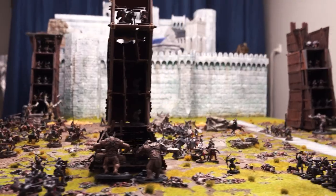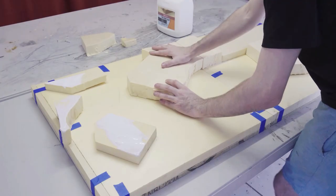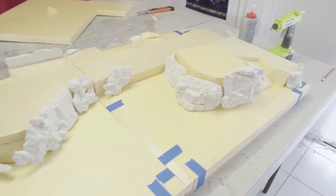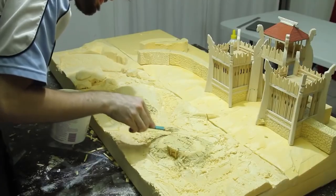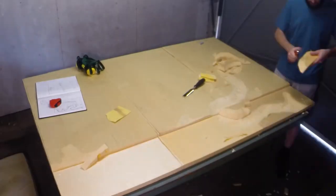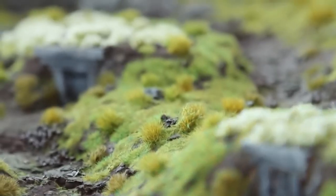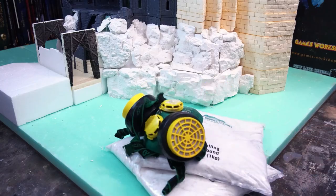As in all things with scenery building, it's all about layers. To keep your boards lightweight, you want to roughly mock out the core shape with some sort of foam substrate, but you will never get a realistic enough looking landform with just foam unless you spend hours and hours sanding it. This early version of the Ederis board took me hours to get the barrows working — and I could have done it in five minutes if I had used some modeling compound.